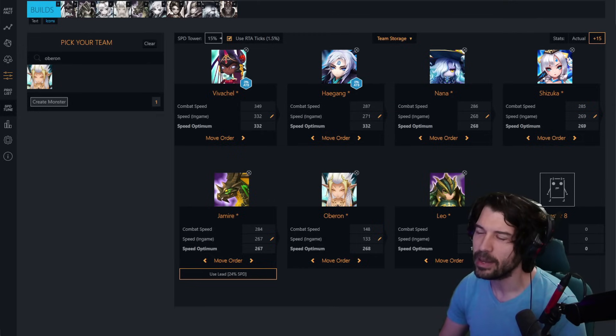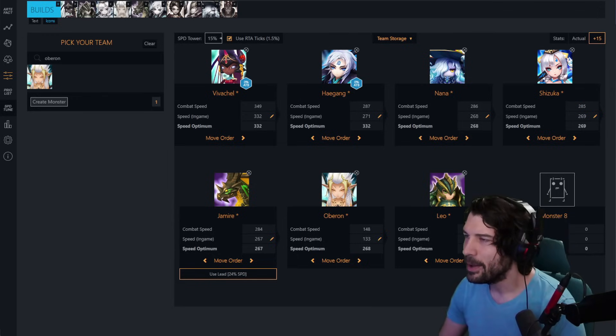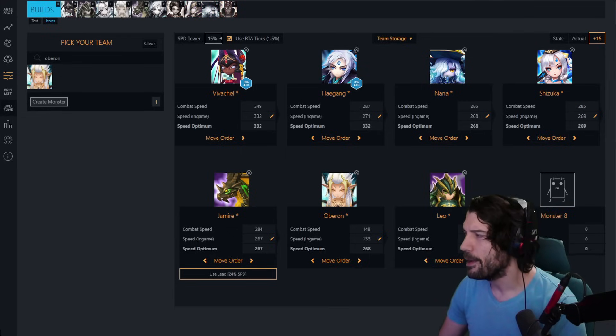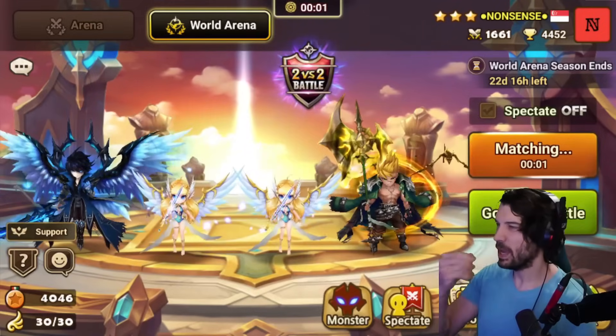With Nana as a last pick, if they don't have resets Oberon comes back, Shizuka snipes something, and you start getting extra stacks. We also have a Nim-Will Cassandra, a Hurtie, and Anteares as counterpick options. I want to leave options open since I have zero experience playing this team — we're just going to try to force it every time.